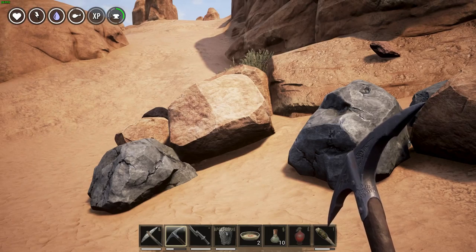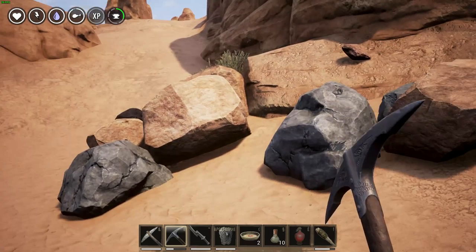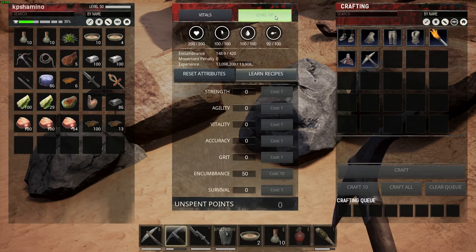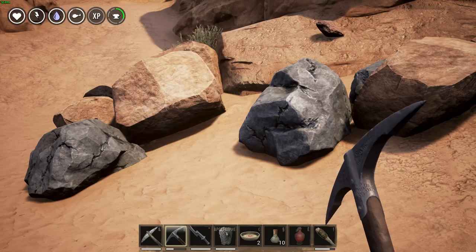On PvP servers you need to build up your keep really quickly, otherwise you are going to lose. Just go to inventory, level up, reset your attributes, put everything into encumbrance, and you can get a huge amount of materials in your pack.